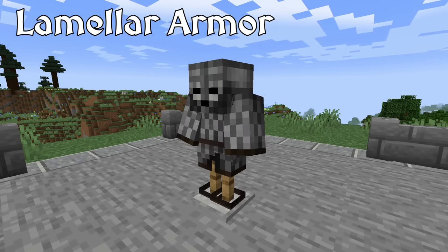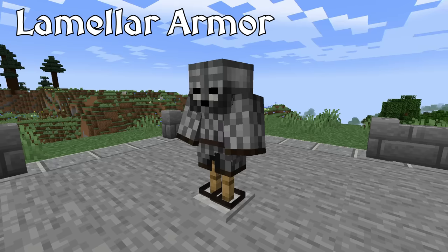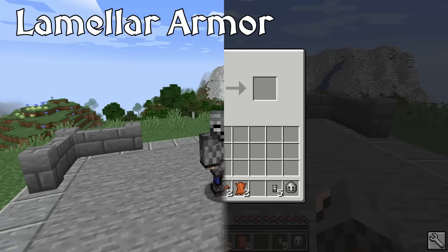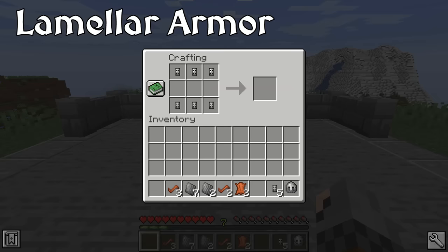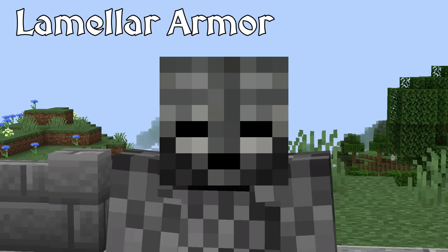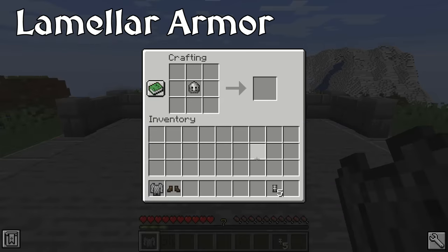Lamella armor is another type of protection that is made from overlapping rows of small armor plates laced together. This type of armor was widespread throughout much of Asia and Eastern Europe. In Epic Knights, Lamella armor is also equivalent to Iron armor, however it lacks leg protection. To construct Lamella armor, you use Lamella rows which are made by combining small steel plates with leather strips. The face helmet is a helmet equipped with a visor that is sculpted to replicate human features. Historically, these helmets could be very detailed or rather grotesque in design. In Epic Knights, the face helmet is made by combining a Shishak with small steel plates.